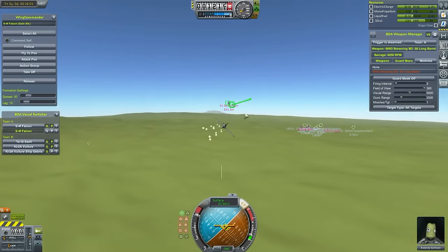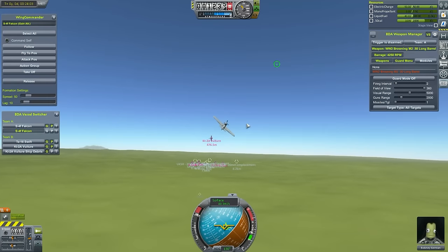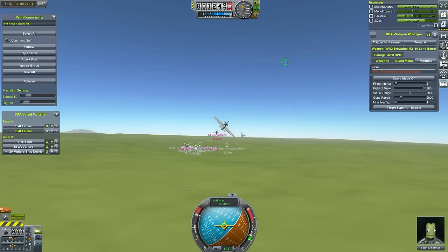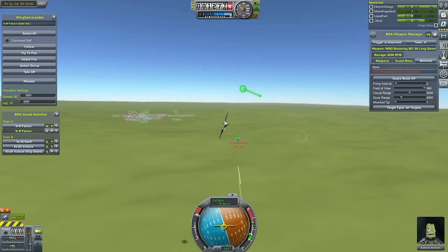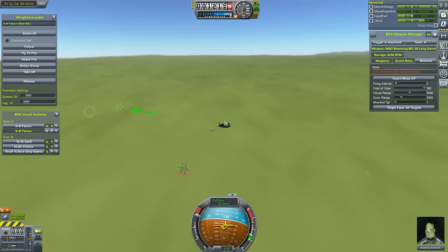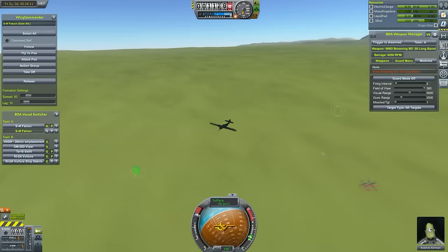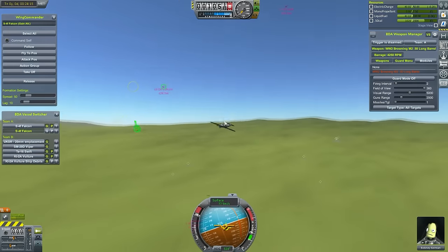Since Guard Mode isn't doing much, I try and shoot down the plane myself, which is proving kind of difficult — again, no Mouse Aim Flight Mod. I try turning it on and it sort of works but not quite right. I think maybe I have Improved Chase Cam on right now, and I just have very little clue what's going on.